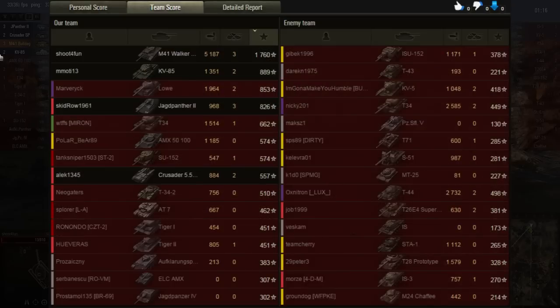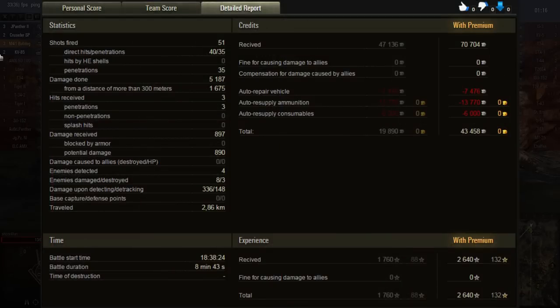He got 1760 base XP with that one and almost 2k damage — that's a lot. But I didn't see the places where the autoloader was superior to the other gun. The enemies that shot him would still have been dead if he'd used the other gun. He still did really good though, so thanks for sending in the replay.